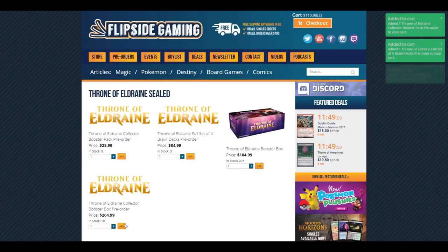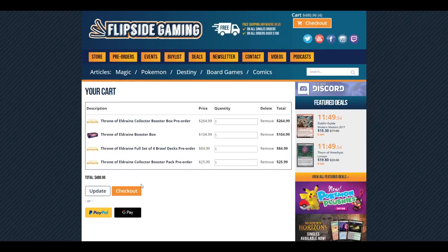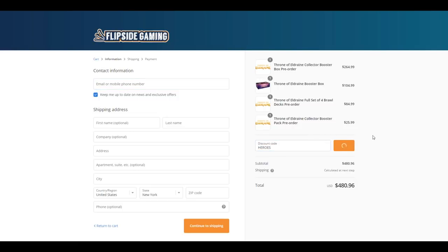Check out FlipSideGaming.com for all your gaming needs. Use the promo code HEROES to save 10% on all orders over $10.